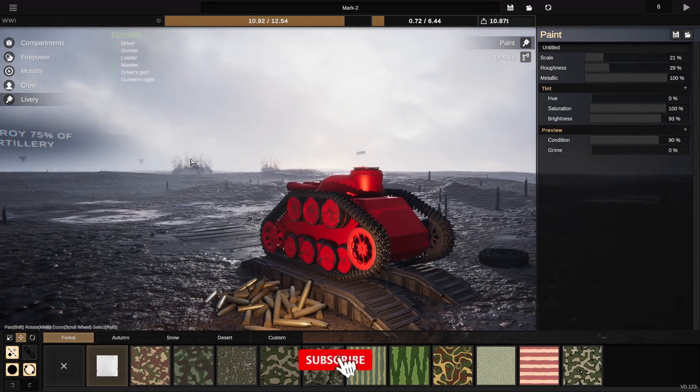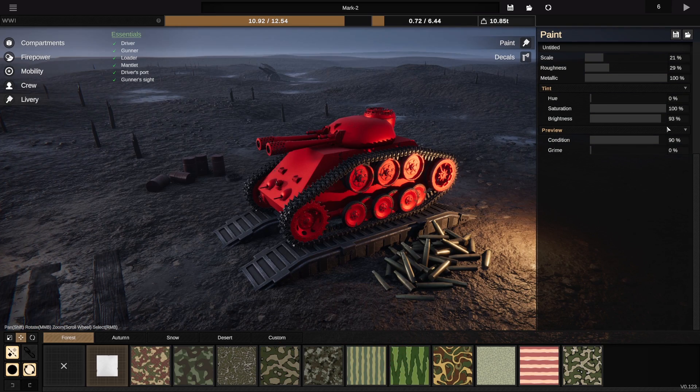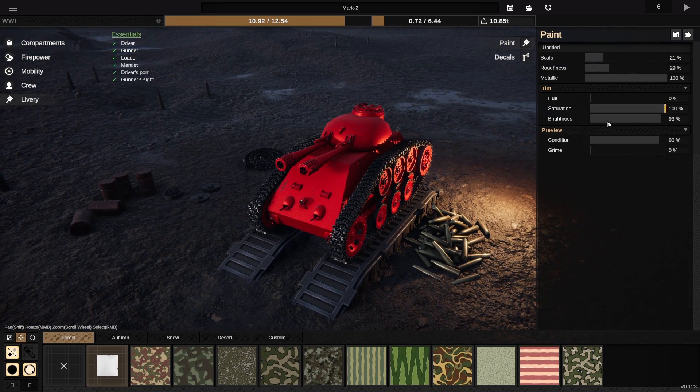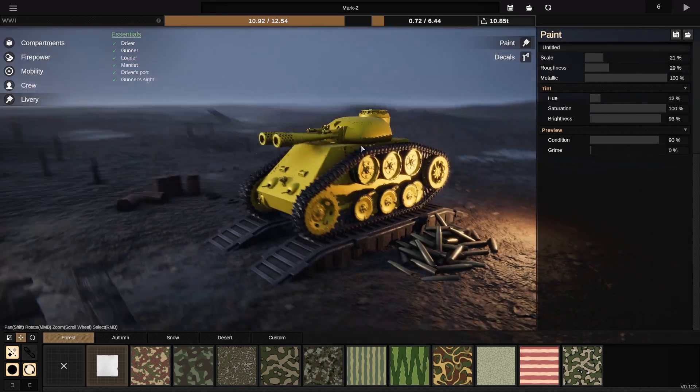I don't even know how this would function. I need to fix this suspension because that turret is not going to be able to move. Okay, so I think we've got to paint this. What are we going to do color-wise?